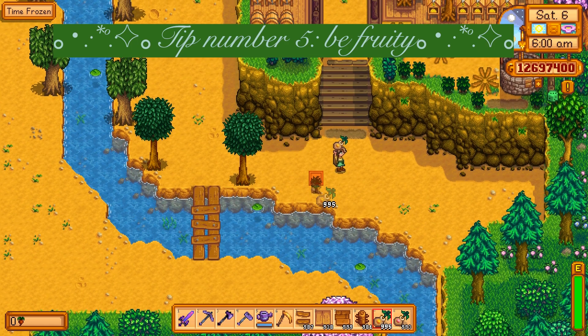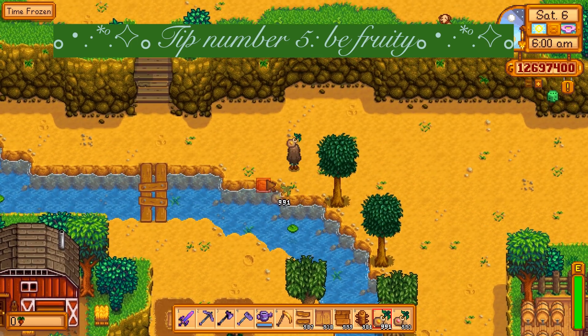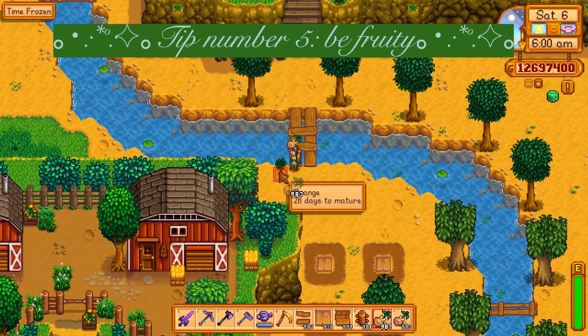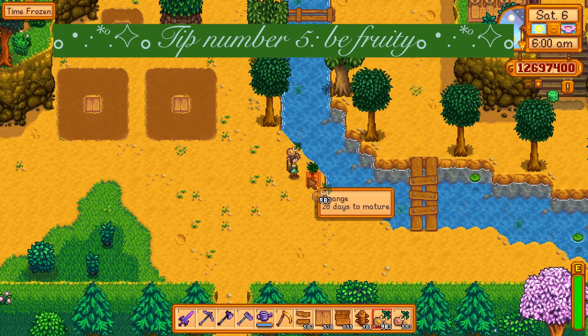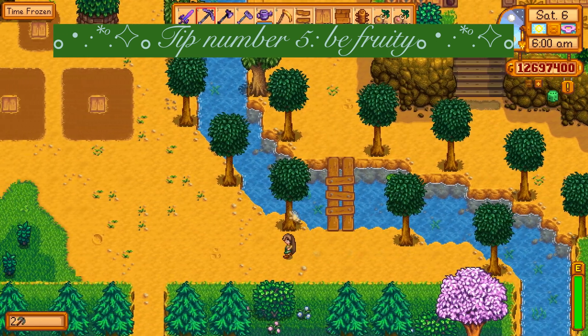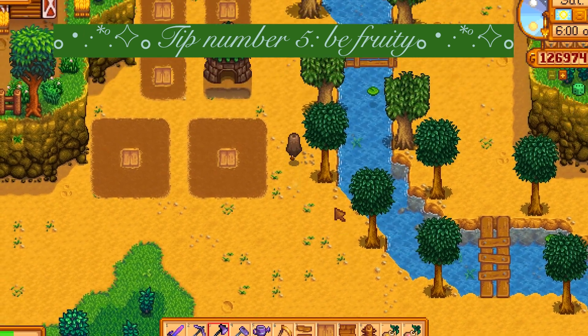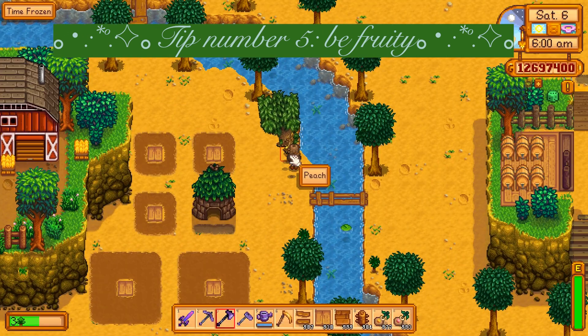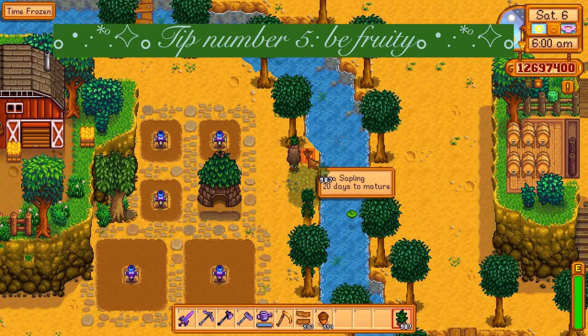Tip number four: use different trees. There are a lot of tree variants in this game and you don't have to use just the normal four. Fruit trees are amazing — I especially love the orange trees because of their small trunk. Even though fruit trees look like normal trees without their fruit, you can place them wherever you like. Because of this I always like to put them in a pattern, this time around the river.